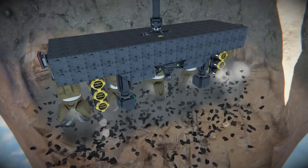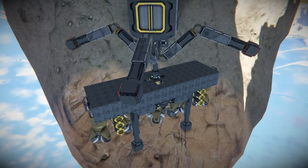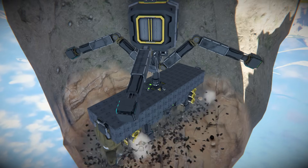The second pair of pistons with pads is mounted on the side of the platform. Once the platform is deep enough inside the shaft, they extend so the main legs can change position and get the craft deeper.